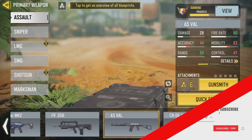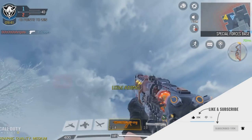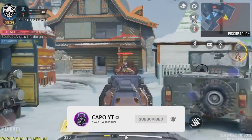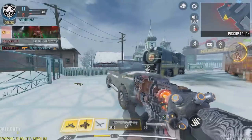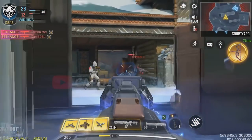Almost all the epic AS VAL skins are the same when it comes to iron sight and geometry. However, the only different AS VAL epic skin is the Red Action AS VAL skin. But still, it can't beat the mythic AS VAL Double Edgy skin. For some reason it feels so accurate in longer ranges compared to the other AS VAL skins, especially compared to the Red Action one. And also the Dr. Strange kill effect is a plus.